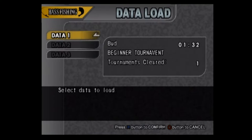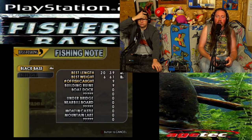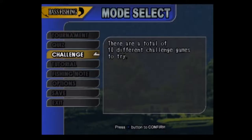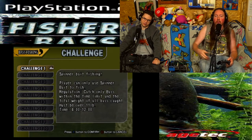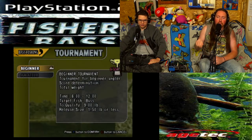We got Bud, beginner tournament - tournaments cleared one. He's done hunting deer, he's out bass fishing now. Best length was 20.39 inches, best weight was 6.61 pounds. There are challenge things - like challenge number one is spinnerbait fishing, player can only use spinnerbait, catch only bass within the time limit, and the total weight must be over 11 pounds. Kind of cool.